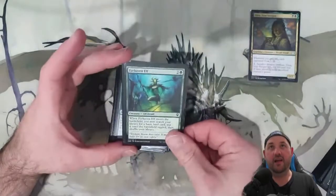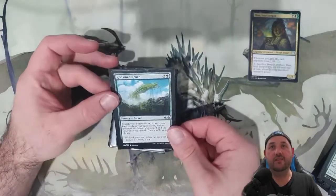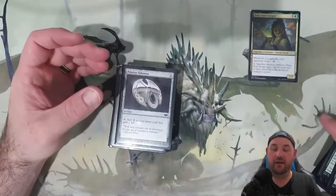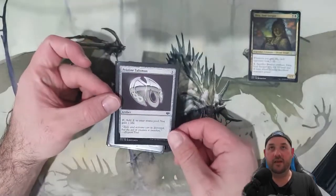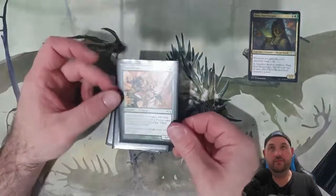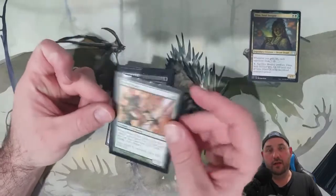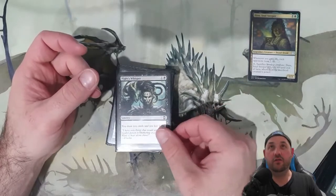Farhaven Elf comes in and we just get another basic. Kodama's Reach, just like Cultivate, gets us that extra card for next turn's landfall. Pristine Talisman taps for colors but also gains us life, which is nice.